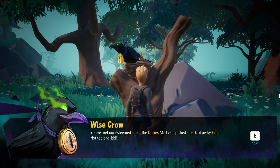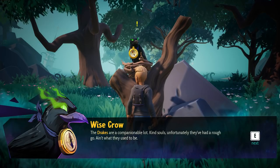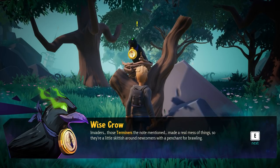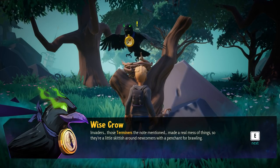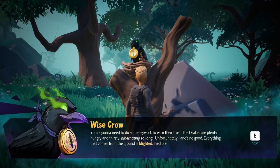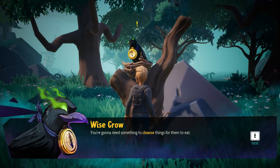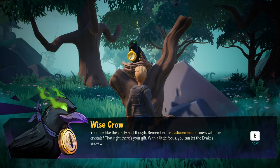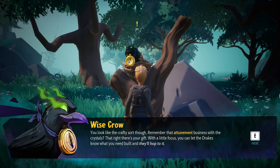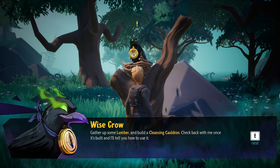You've met our esteemed allies, the drakes, and vanquished the pack of pesky ferals. Not too bad, kid. The drakes are a companionable lot — kind souls. Fortunately they've had a rough go; ain't what they used to be. Invaders — those Terminers the note mentioned — made a real mess of things. So they're a little skittish around newcomers with a penchant for brawling. You're going to need to go do some legwork and earn their trust. The drakes are plenty hungry and thirsty from hibernating so long. The land's no good — everything from the ground is blighted. You're going to need something to cleanse things for them to eat. Essentially, they're like my villagers of my town that I'm going to be making here.